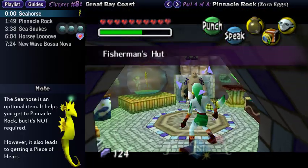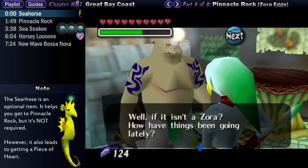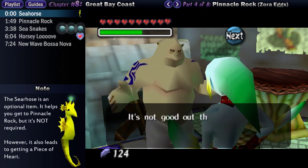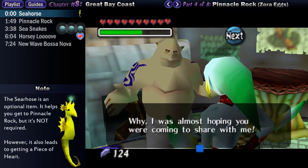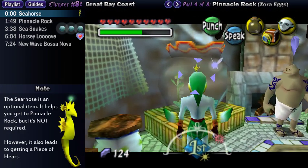Inside, you can have a chat with the fisherman himself, but he'll just mutter about how bad the fishing is right now. The waters of Great Bay have suddenly gotten murky as well as incredibly warm. This also means that you can't swim out very far or else you will get lost and return to shore. This is an excuse that conveniently allows the game developers to keep you from swimming beyond the boundaries of the play area.